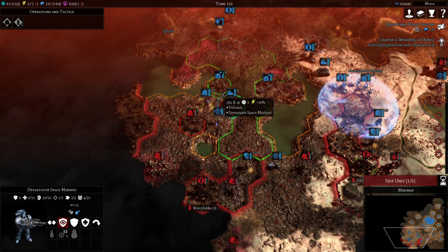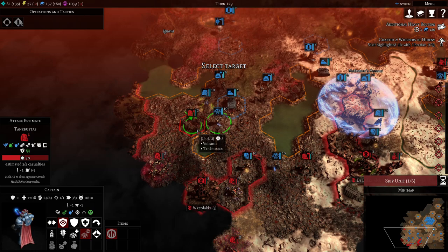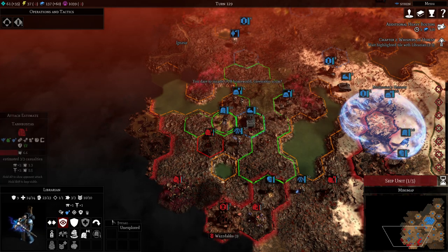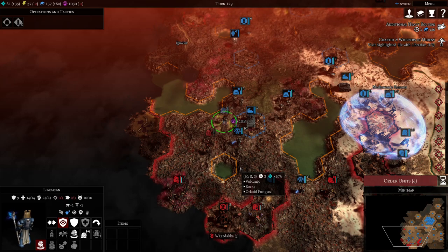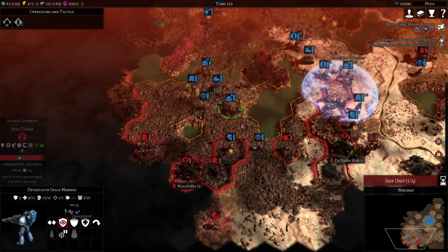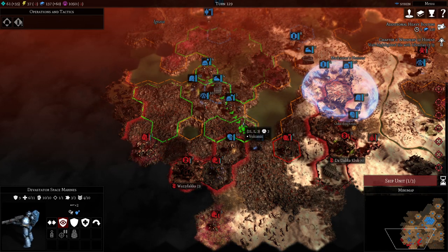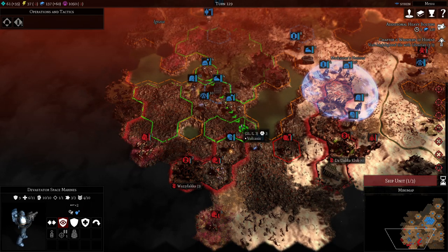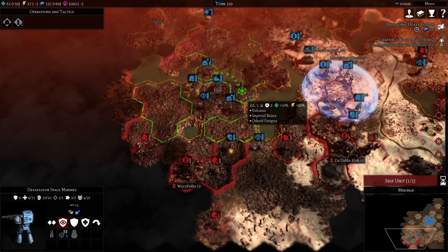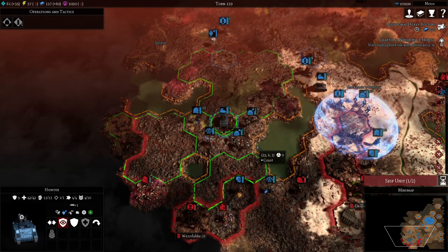Got a couple of tank busters here — let's just slash him. He's down. Kills them nicely. We position ourselves here — is that a wise move? I would rather stay back, no need to risk anything. We're dealing a little bit less damage but we're so much safer.